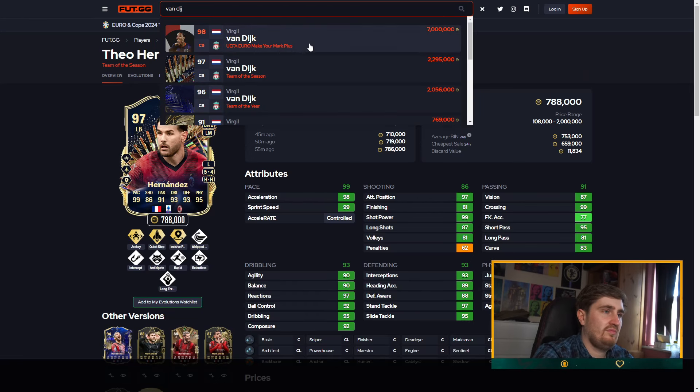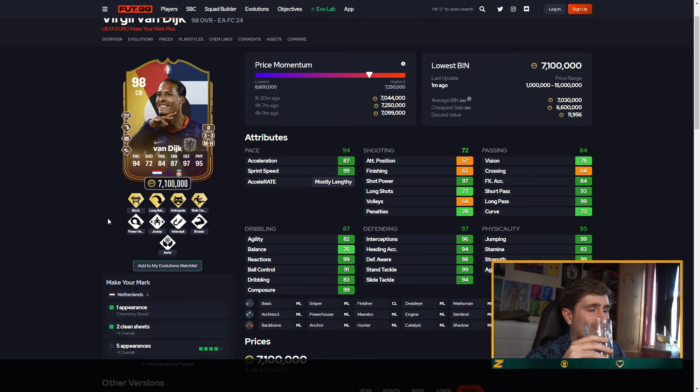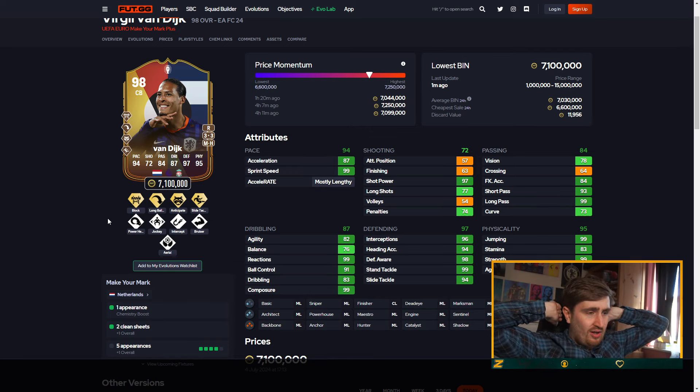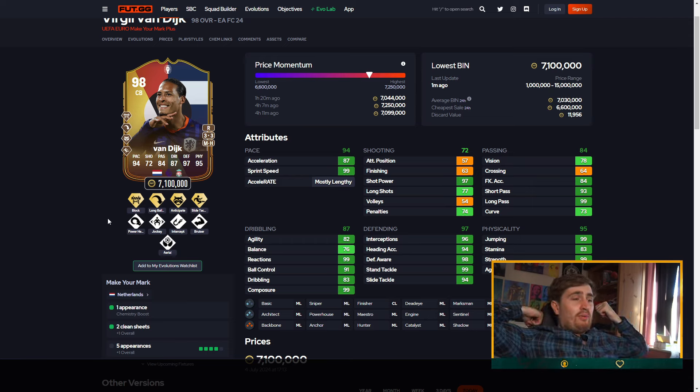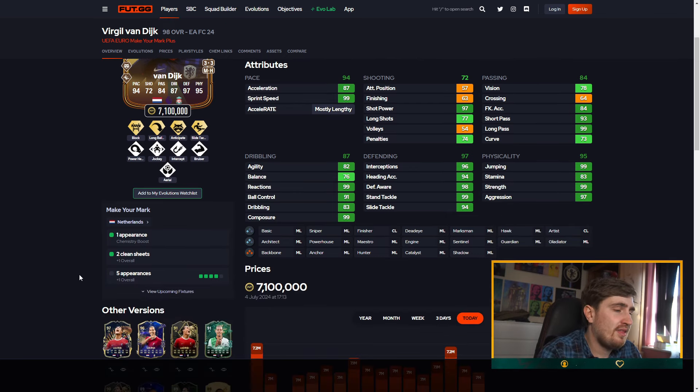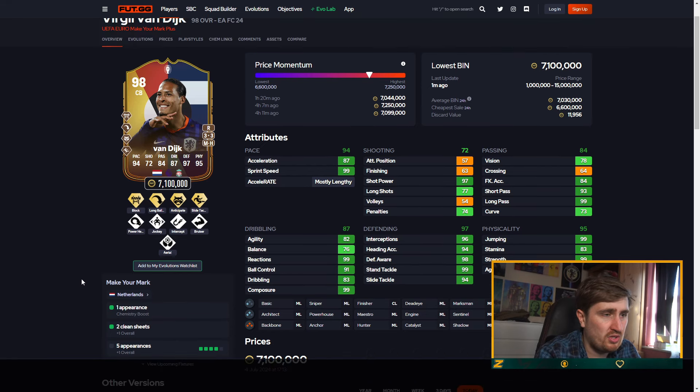Van Dyke is pretty obviously S-tier for me. Seven million coins — who is paying that? I don't understand how some of these cards reach those prices. But Virgil has anticipate, which is what you want, plus long ball — really nice for a center back. Slide tackle isn't the best but blocks are amazing. He doesn't have aerial but he's six-foot-four with 99 jumping so he doesn't need it. After his next appearance this Van Dyke goes to 99 — he'll be playing the next game — so he'll be a 99 center back soon. Absolutely ridiculous card, near 99 pace at that height. An absolute monster, you'll feel his presence in game.